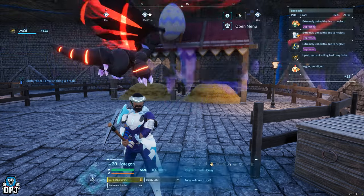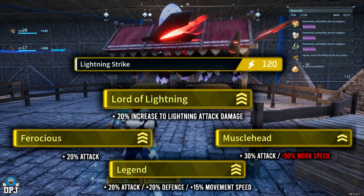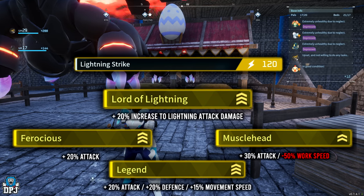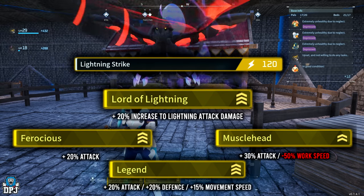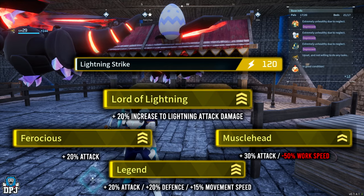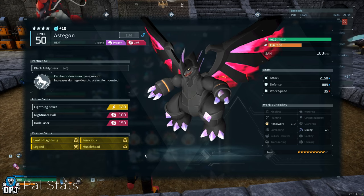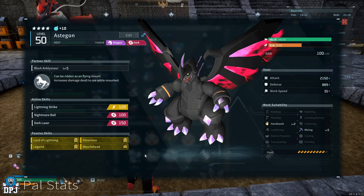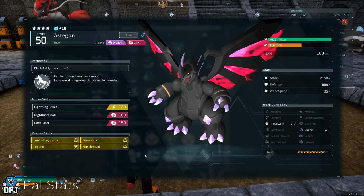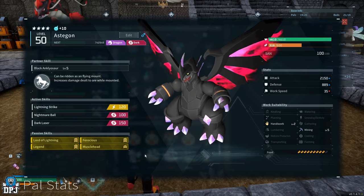From here, breed these two Astigon babies together until you get one baby Astigon with all four passives — Lord of Lightning, Ferocious, Muscle Head, and Legend — plus the Lightning Strike skill. This may take a while and a lot of eggs, but that's fine because you'll actually need around 160 more Astigons to level up your main Astigon with the condensation machine for even more damage. Lightning Strike is the skill used to mine all that ore in literally one strike, and Lord of Lightning only powers up this skill, so both are essential.